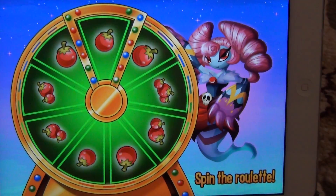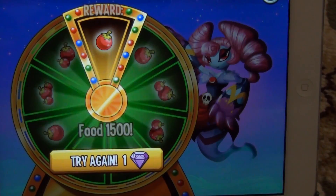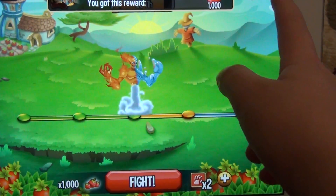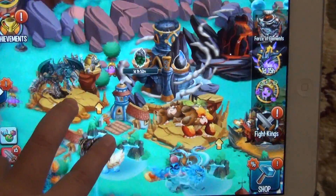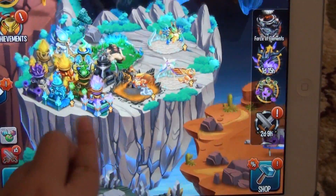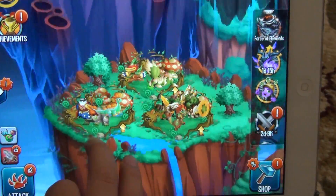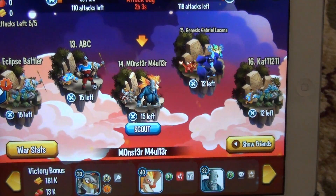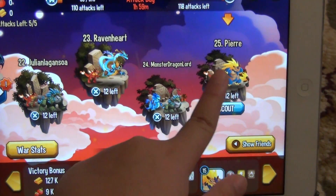Looks like we won. Now I'm going to spin. Alright, I'm going to do some more later. That's enough dungeon. Now I also got some new monsters — you can take a look right here. Alright, and now we're going to do Team War. My team is the Outclaw. So if you want to join, if you can, you could. I'm in Monster Legends.